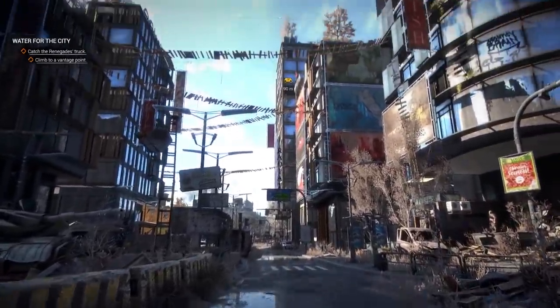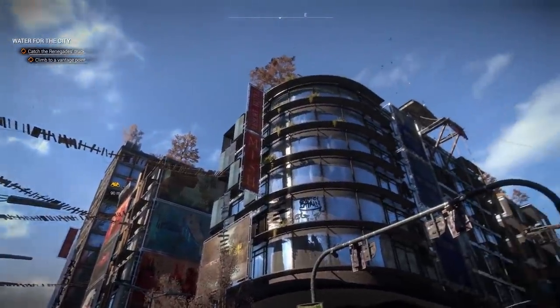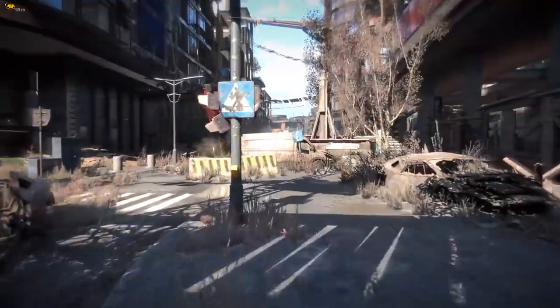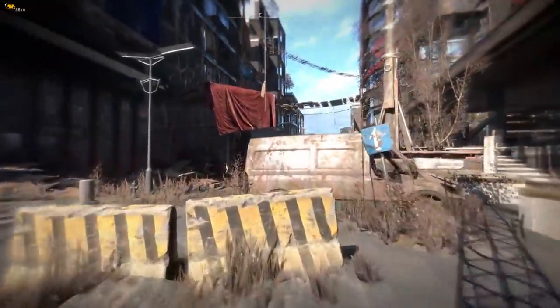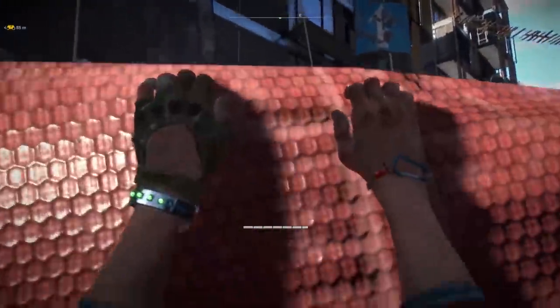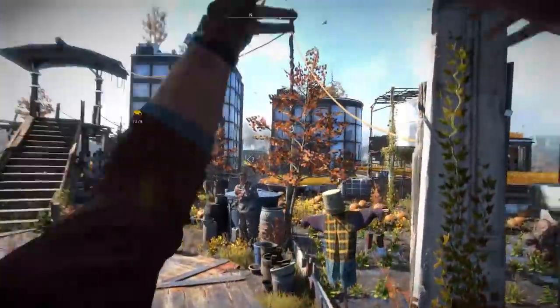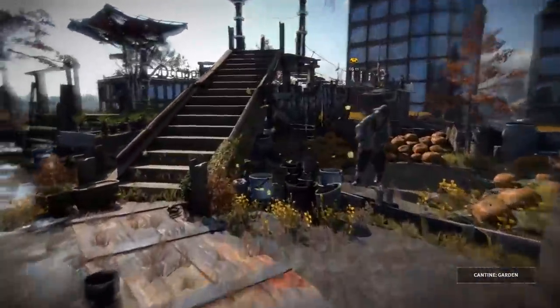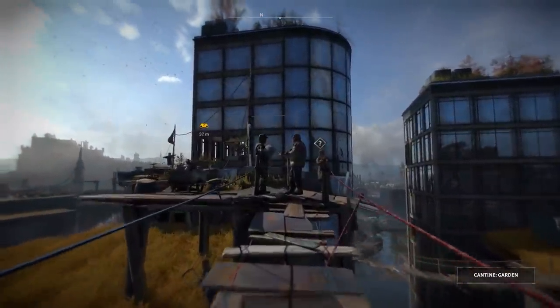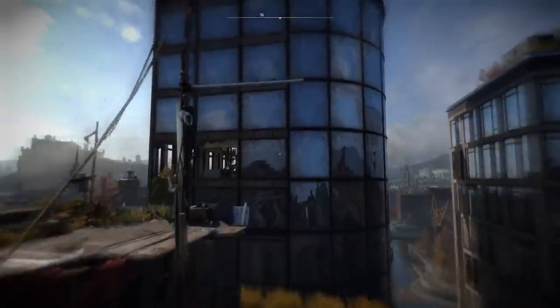The truck is gone, but this tall building looks like a great vantage point — we should use it. Things get a little weird because this demo is so perfect. Everything just happens perfectly. As you can see, life is booming on the rooftops, and this is something you can change by your actions and decisions.